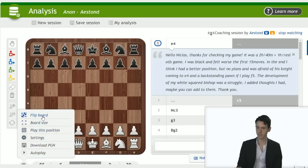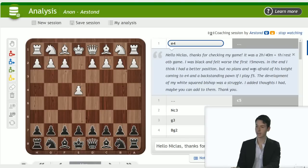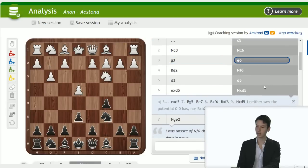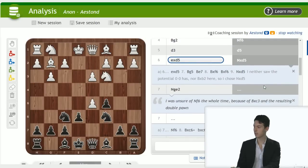Hello Nicholas, thanks for checking my game — it was a two-hour classical game, I was black and felt worse for the first 50 moves. In the end I think I had a better position but no plans, and I was afraid of his knight coming to e4 and the back-standing pawn if I play f5. The development of my white-squared bishop was a struggle. Let's see what happened here: knight f6, d3, d5, takes, knight takes d5.